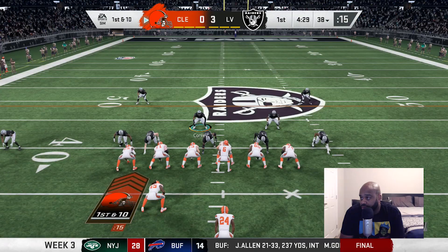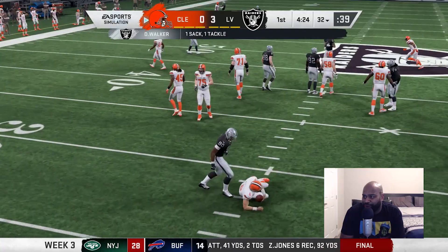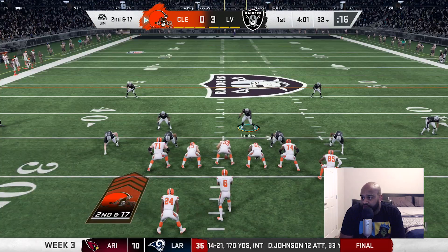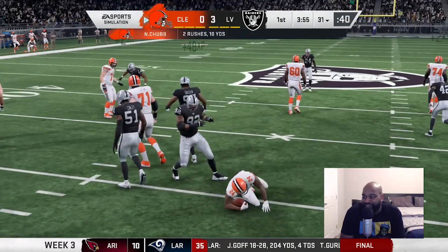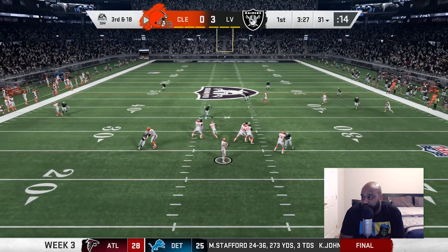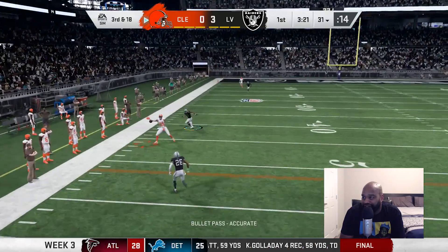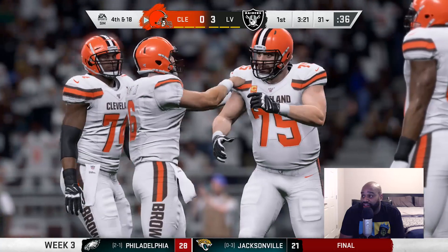Baker hands it off to Chubb but he gets met by Holly for a loss. Big third and 18 — come on defense, let's get off the field. Watch that screen. Baker overthrows on the cutback. Raiders take over at the 32. They settled for a field goal on their last drive, now looking for seven. Carr hits Hunter on the drag route, picks up four. Second and six — they call Josh's number, he goes straight up the middle and picks up 12. First down for the Raiders.